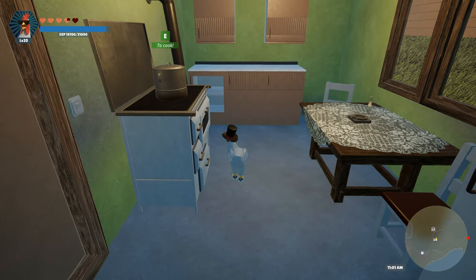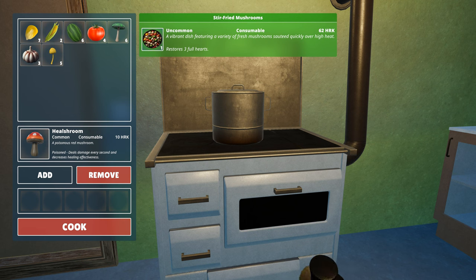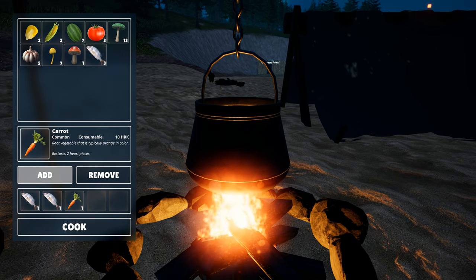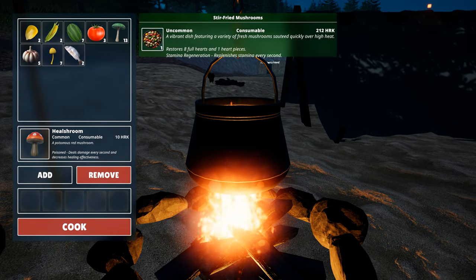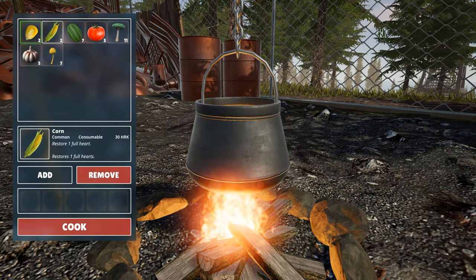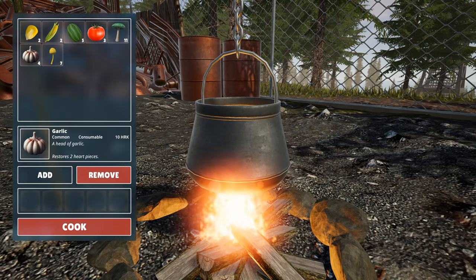On to something that's bound to get your taste buds tingling: Cooking. That's right, we've introduced a brand new game mechanic that lets you whip up some delicious meals using the ingredients you've gathered. Mix and match up to five ingredients to concoct your very own culinary creations. And the best part? Some of these meals come with special effects that'll give you a leg up in your turbo chicken adventures. We've set up six cooking spots across the map where you can flex those culinary muscles. Plus, now you can cook up those fresh pickup items and try your hand at preparing some fish dishes.